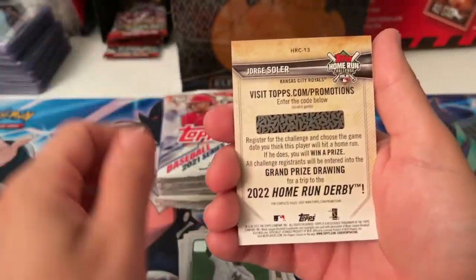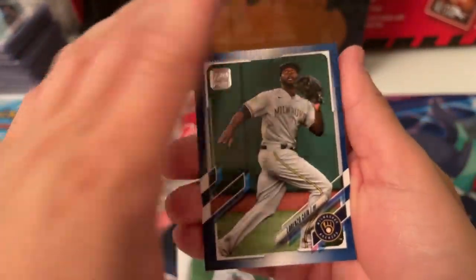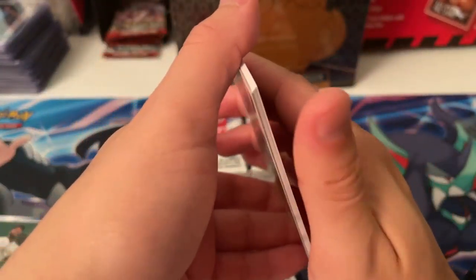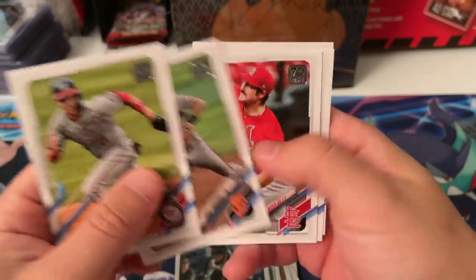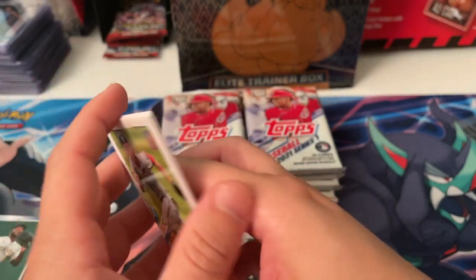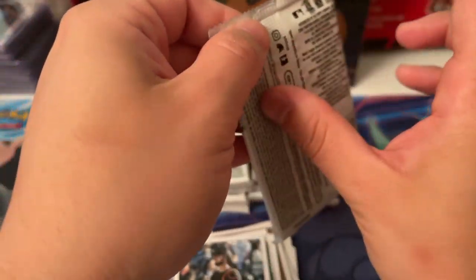We got a blue. Lorenzo Cain. Joey Bart. Carter Kieboom. Evan Longoria. Ahmed Rosario. Now that Lindor is there — I'm going to have to check. I'm pretty sure he's already still on the team. Probably went to second base, third base maybe.